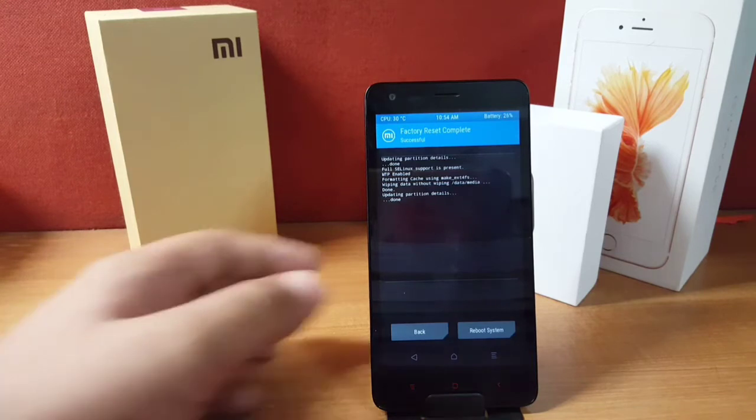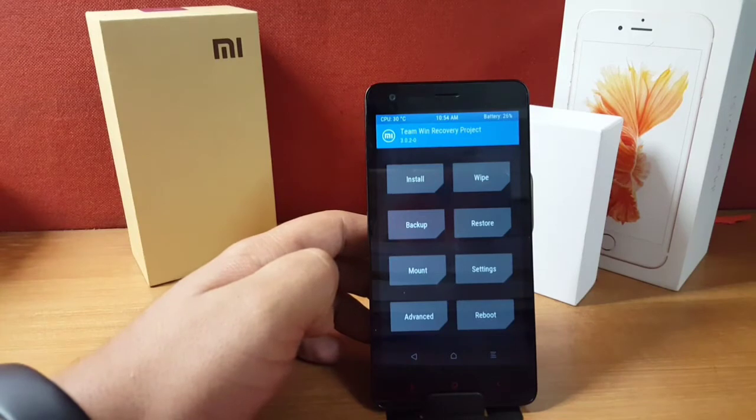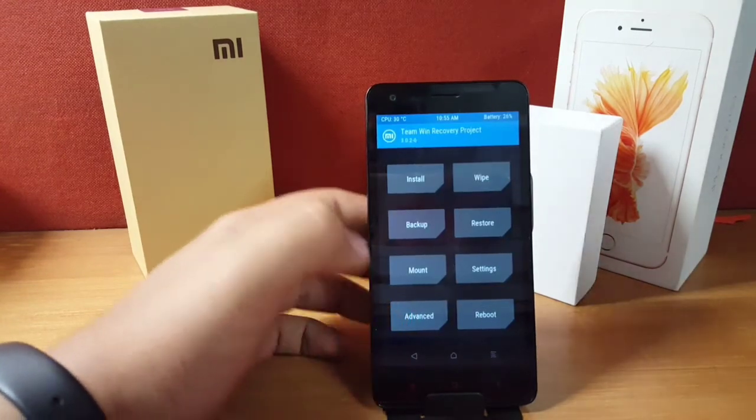I will be dropping four links in the description, and you have to download all of them. Once downloaded, just paste them onto your phone's internal storage only. Once you've done that, let's go and install.